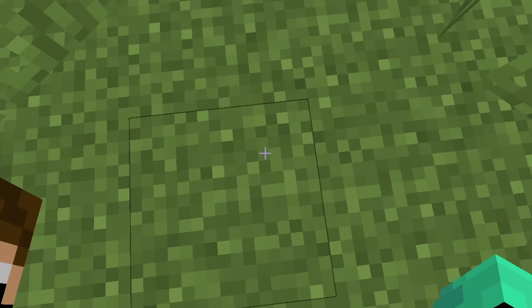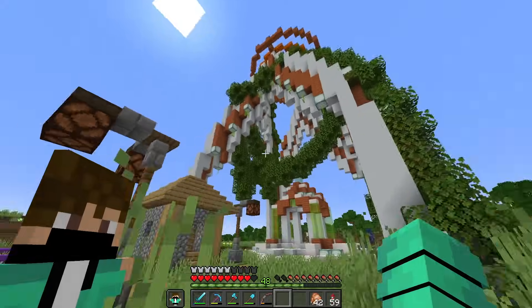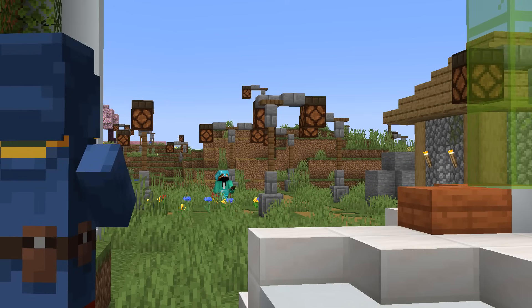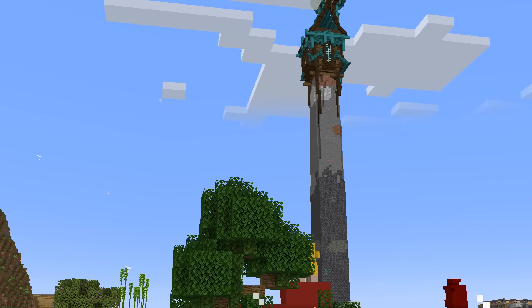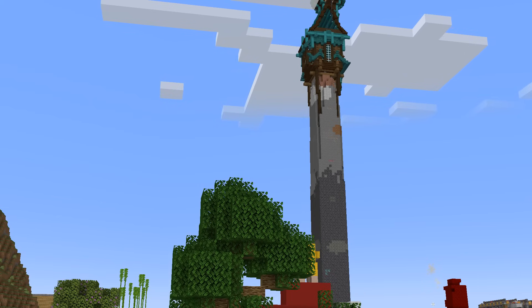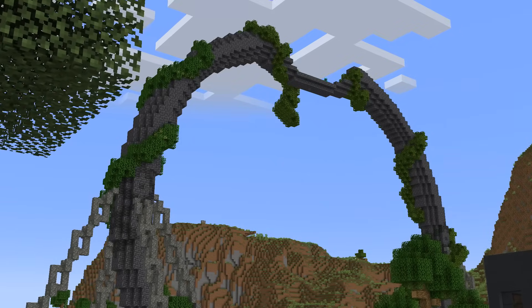I don't really like the sea lanterns though — I think maybe the green frog lights might do it a little more justice. Let me go back to spawn and grab some green frog lights. What I thought would seem like a very normal visit back to spawn was about to turn into one of the most unique and dangerous interactions of my life.